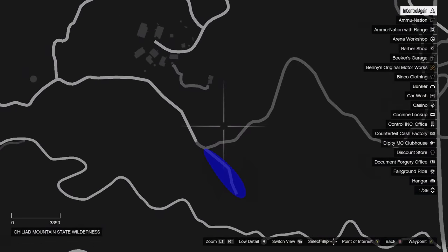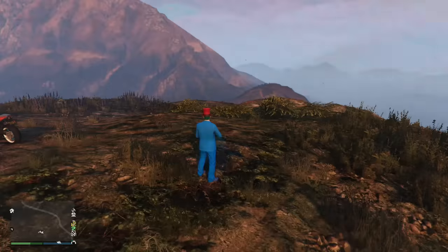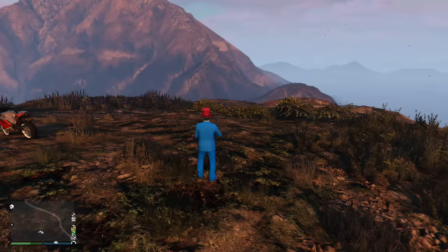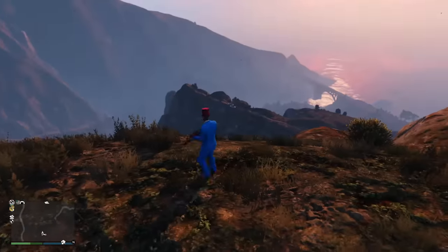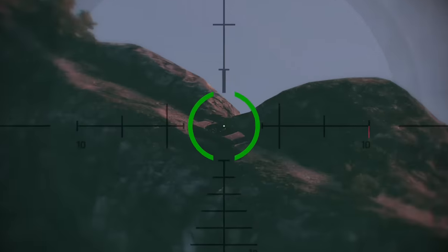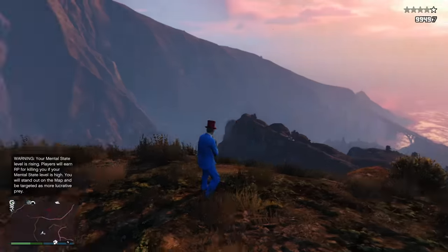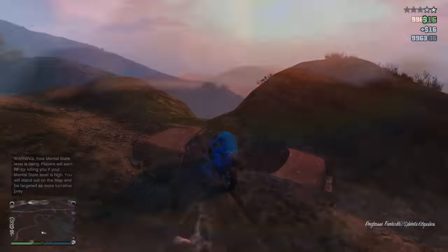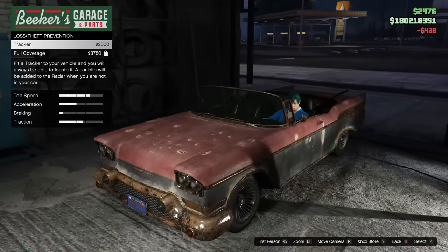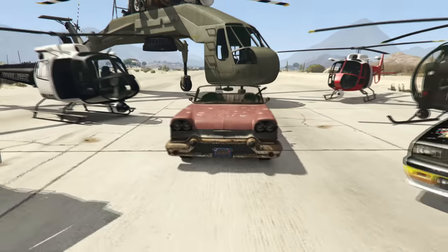Next up we have the Mariachi Car. The Mariachi Car will spawn on the mountains near the Altruist Camp. You'll need to come to this exact location and wait until it is 7pm. When it is 7pm, look towards this mountain — you will see two cop cars along with the Mariachi Car. You need to quickly shoot the driver and then make your way over towards it. Once you have it, you can actually store it in your garage. What makes this car unique is the items in the back.